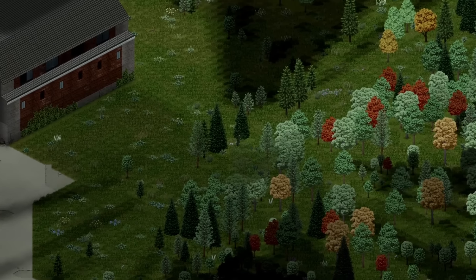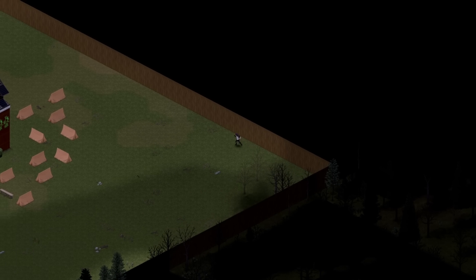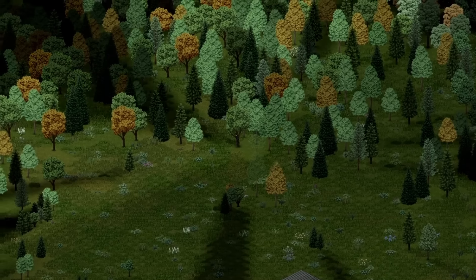Before we head on in, let's take a tour around the outside of the base. First thing you can see, we've cut the forest way way back and actually even trimmed most of the grass. And up ahead is our new gun range. We've just recently installed a mod to let us actually train aiming by shooting at mannequins, so that's kind of fun.